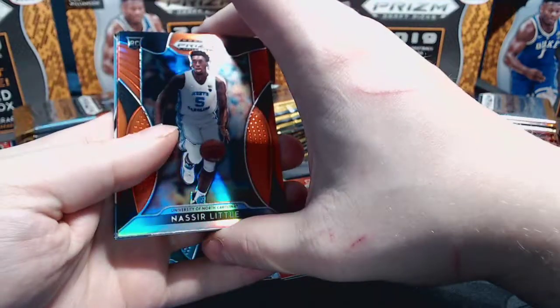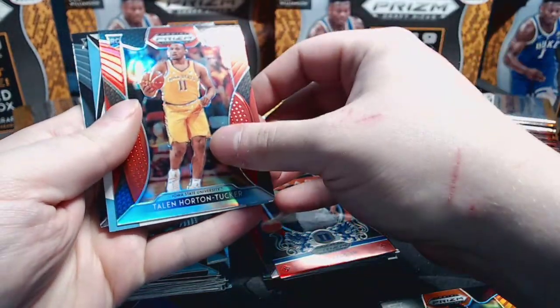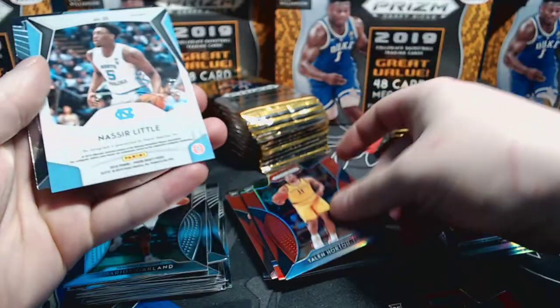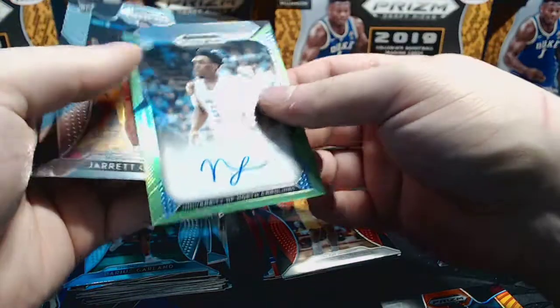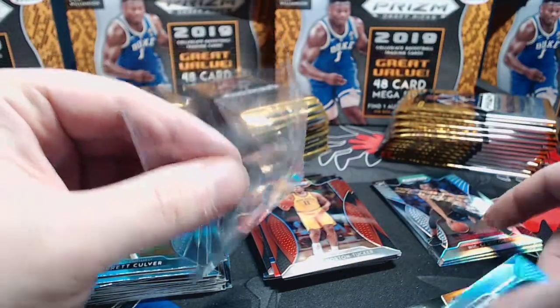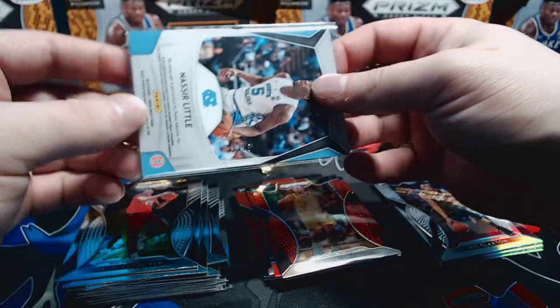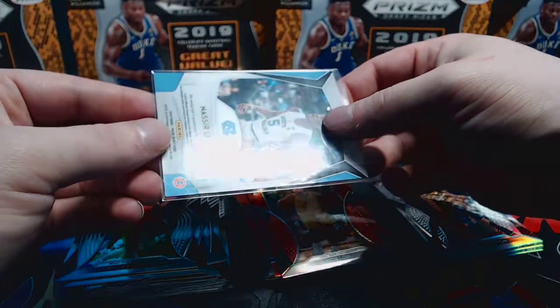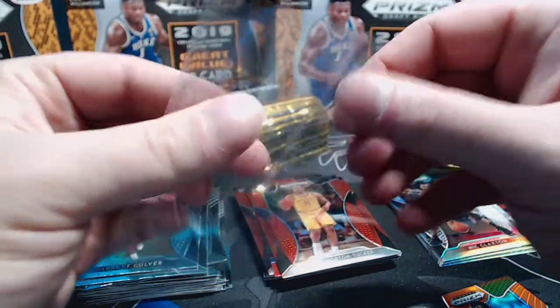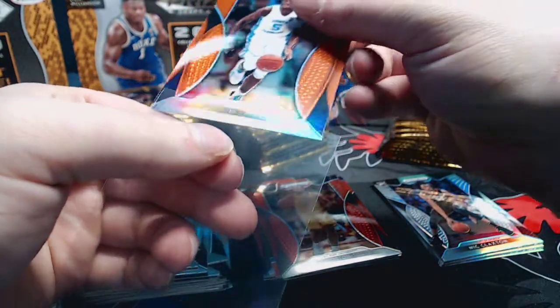We start the auto pack with an orange, Nasir Little, Talon Horton-Tucker, and a Nasir Little auto numbered to 25. Not to 125 - to 25! Let's go ahead and get that in the sleeve. It's not a great auto signature but not really awful - I've seen far worse. Number 16 of 25. And the Nasir Little orange too - a little foreshadowing in the front of the pack. The oranges are not numbered. All right, box number two!